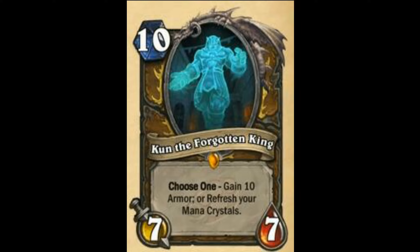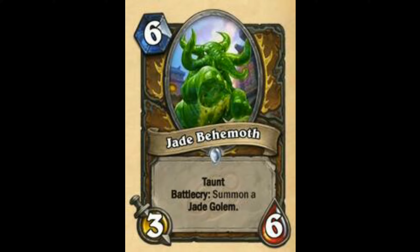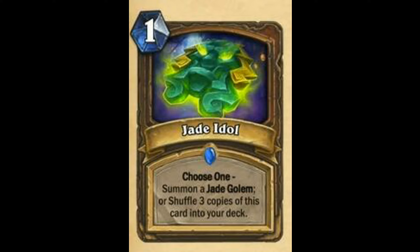Next is Kun the Forgotten King. Some people may play this with Aviana — yeah, pretty good. It's just like Cenarius; Cenarius is a solid and good card, and Kun will be almost the same rating as Cenarius — probably 8, maybe 8.2. Next, Jade Blossom — Battlecry: Summon a Jade Golem. Solid card, should see play. That's 7.9 out of 10. Next is Jade Idol — I rate this card 8.8 out of 10.